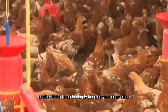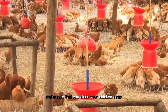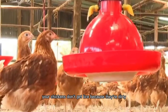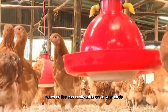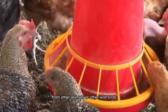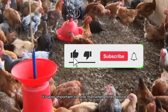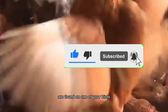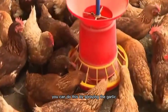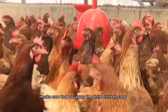Another thing to do is simply keep your coop clean. As mentioned earlier, make sure that you clean your chicken coop at least two times a week, because just like with humans, your chickens don't get lice because they're dirty — mites or lice can easily latch on to your birds from other animals or wild birds. It's also important to note that when mites or lice are found on one of your birds, the entire flock must be treated. You can do this by spraying the garlic juice on all of your birds, and also make sure that you spray the entire chicken coop.